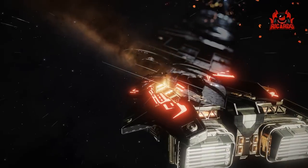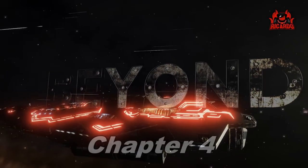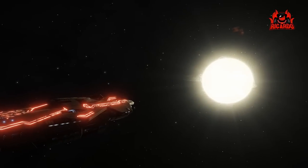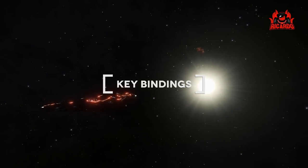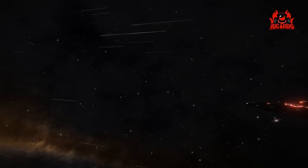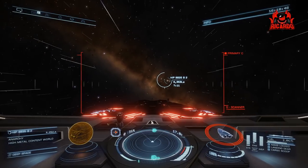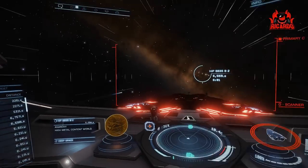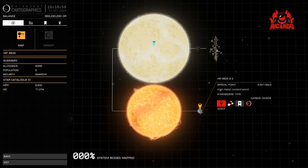Hello, it's Ricardo, and welcome back to Elite Dangerous Beyond Chapter 4. With Chapter 4 came the scanner, but before you can really use the scanner you've got to do a little bit of work in the control panel — do your key bindings — because there are several new features and keys have to be assigned to functions like tuning, entering scanning modes, switching your HUD over, and the like.